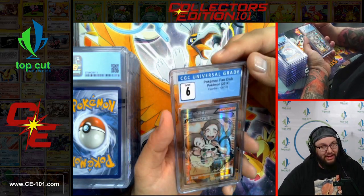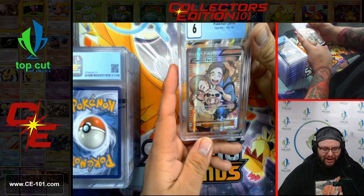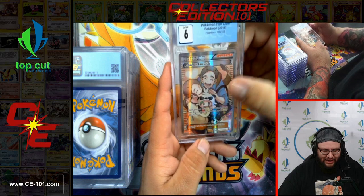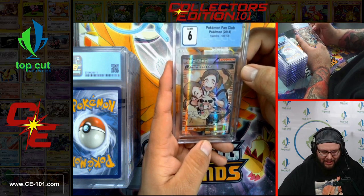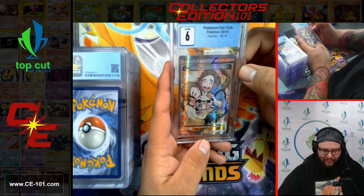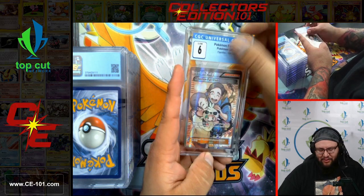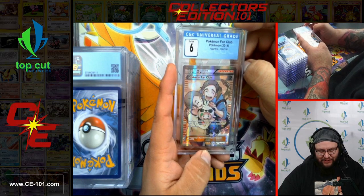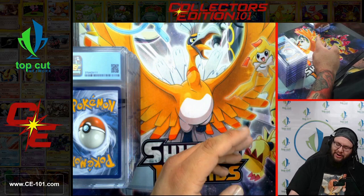Next card — Pokemon Fan Club. Just like all of you, just like me, here we are — one big happy Pokemon Fan Club. That onesie is super adorable and I would be all for that. If they made an adult one, I might buy one. Pokemon Fan Club coming in at 6 from Flash Fire. Great card, great wholesome artwork — super awesome card in general.